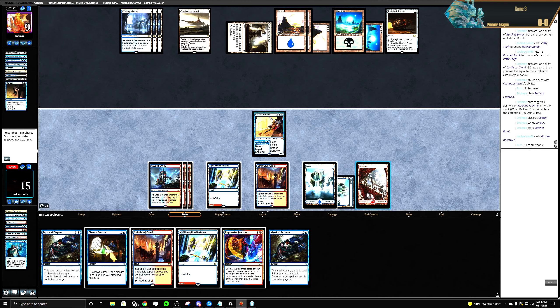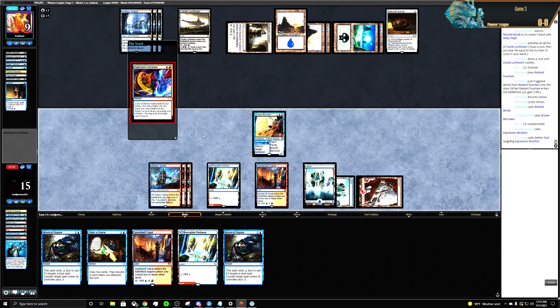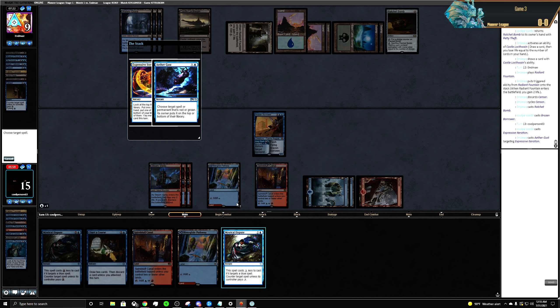All right, and then Expressive Iteration. Mystical Dispute — this prevents them from drawing their way out of this.